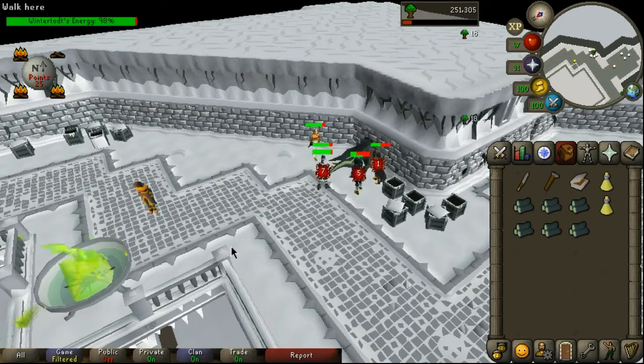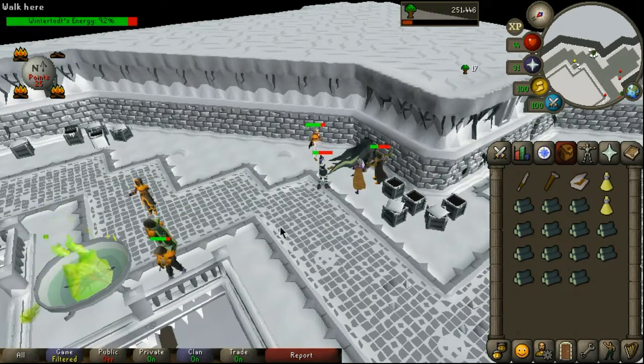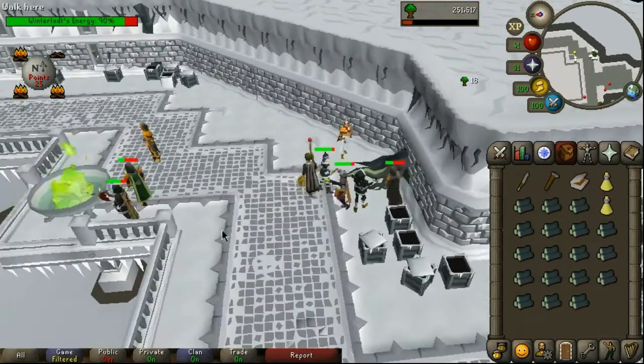Fixing and relighting the brazier gives 25 points each time you do it. You gain one extra roll on items for every additional 500 points after you reach the first 500. So 500 points only is two rolls, a thousand equals three rolls, and so on.